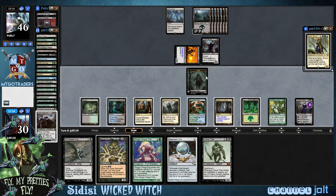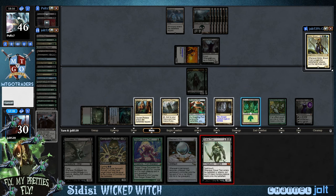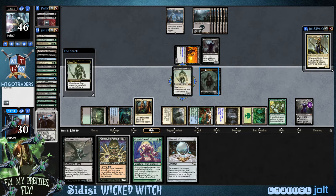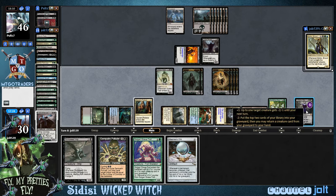We're going to get into some Sidisi action. Look at those — some awesome little zombies. Ooh, Grave Titan! I think we might want to cast you to get into some fun shenanigans. Let's go ahead and get down Grave Titan — black, black, colorless, green. So that's going to be four zombies right there with Doubling Season. Such a fun card. Let's go and activate Liliana and we're going to choose his commander this time.